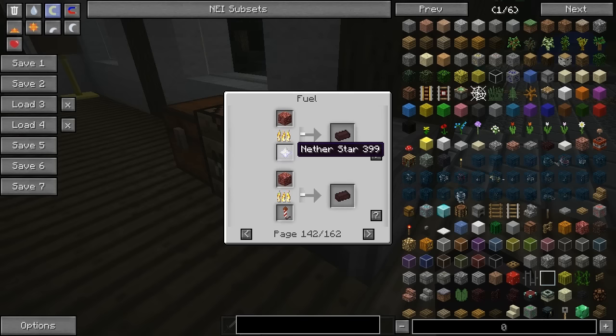Yeah, stuff a firework in your oven - that will light it for sure. We have nether stars, so you know, kill the wither and just put the nether star in - destroy everything. We have firework stars again - put any explosive in your oven, it will work, try it. We have each enchanted book as well.